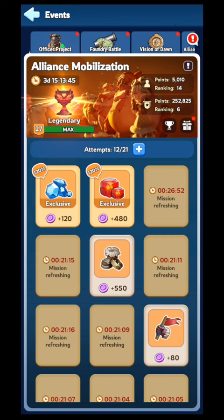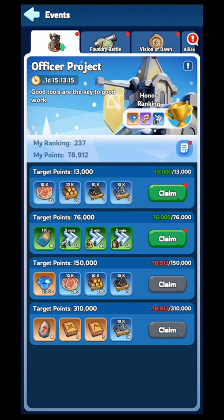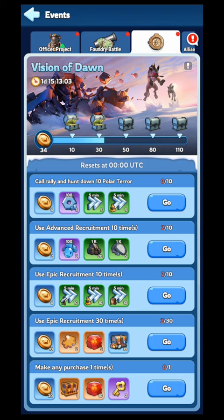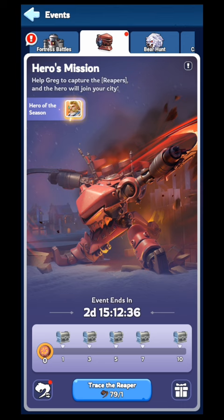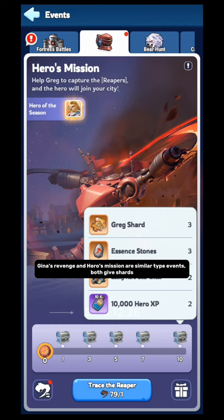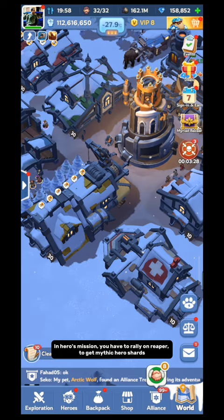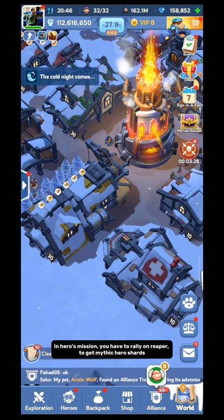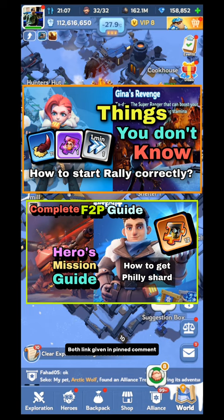Source 5: Events. There are many events which can give you shards. Alliance Mobilization is an event where you get a good amount of shards. Other events are: State of Power, King of Ice Field, Hall of Chief. From Vision of Dawn, you can get mythic general shards. Fortress is a good source of shards, but it is hard to get fortress rewards as free to play — I suggest you to join a strong alliance so you can capture fortress and get shards. Gina's Revenge and Hero's Mission are similar type events; both give shards. In Gina's Revenge, you have to rally on Berserker Cryptid to get Gina's shard. In Hero's Mission, you have to rally on Reaper to get mythic hero shards. I have made guides on Gina's Revenge and Hero's Mission — if you have not watched them, check them. Both links are given in the pinned comment.